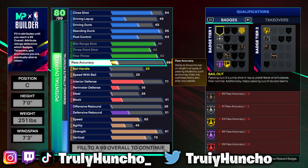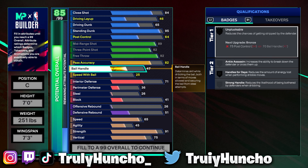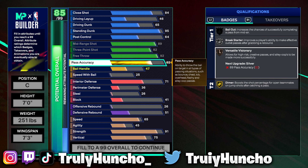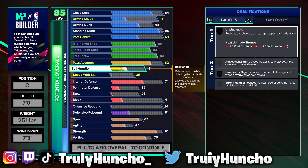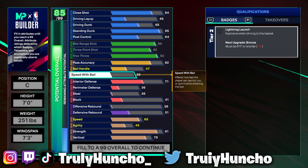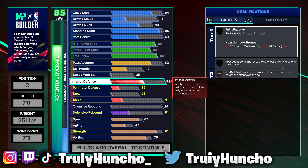For your pass accuracy, upgrade that to an 82. You will get Break Starter on silver, Floor Visionary on bronze, and Dimer on gold — Dimer on gold is huge, that's the reason I upgraded it to an 82. For your ball handle, keep it at a 47. For your speed with ball, keep it at a 25. You are a popper build — you ain't gonna dribble, you're just gonna pass the ball, set big body screens, shoot the threes, roll inside, and do a standing dunk. That's mainly what this build is.